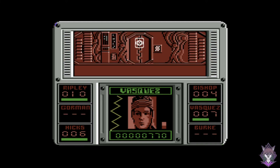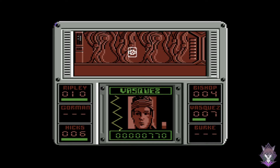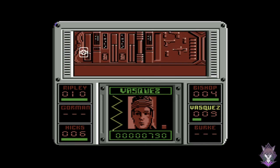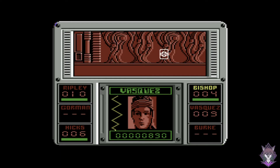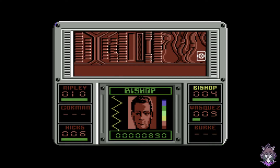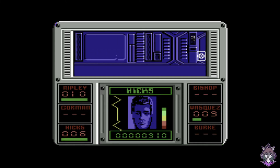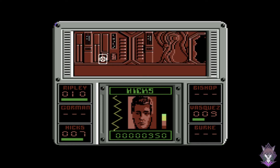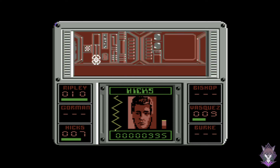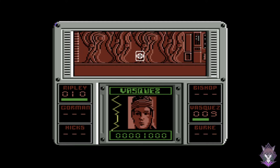Vasquez's ammunition is critically low now. Here comes another one — a quick headshot. Bishop is in trouble — a xenomorph lurking, and one from behind got him. The longer you're in a room with an alert, the more chance that other xenomorphs will come and snatch you. Hicks is in trouble and is taken before we have a chance to get there. It's so well done.